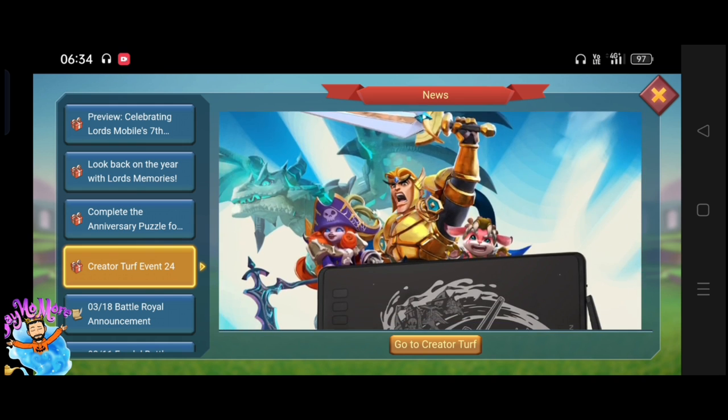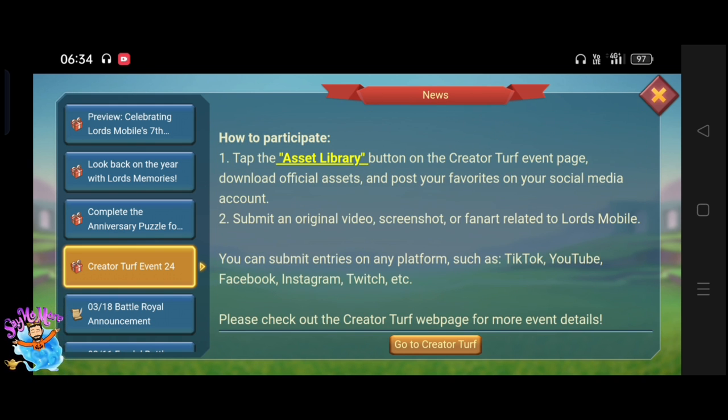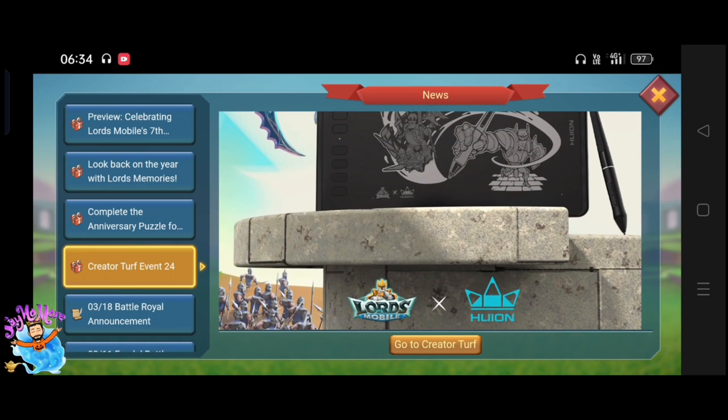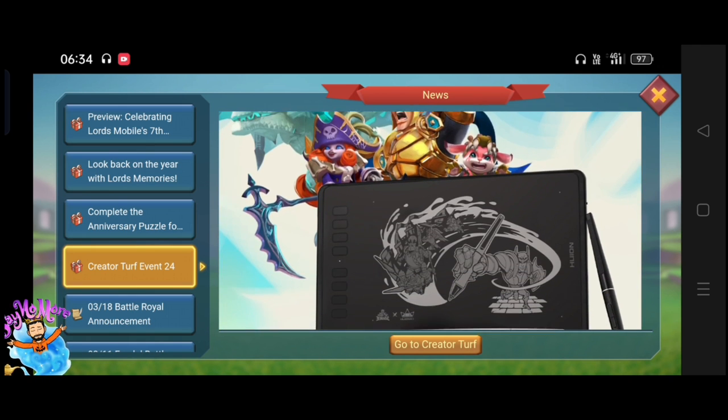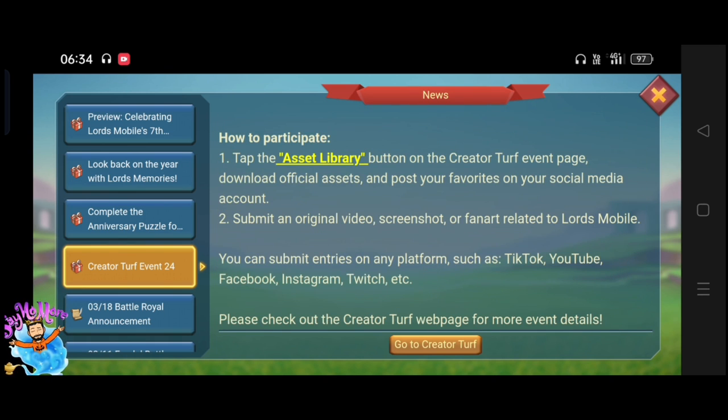This time in Creator Top there is a $100 Material Madness pack for maximum reward, which is awesome because you can make gold gear and upgrade your gold gear as free to play. If you do Creator Top and you are a creator, you can participate in video and picture events at the same time.